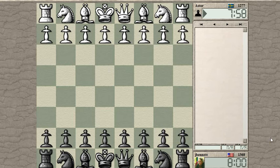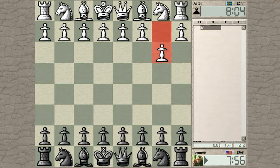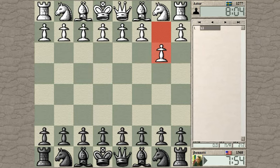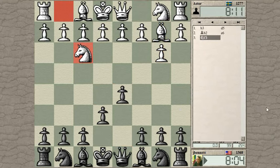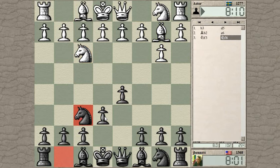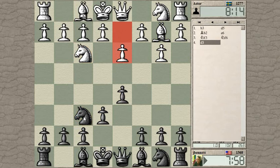Started against Astor from Norway — cool. Starts with G-B3. I'm just going to play some kind of normal setup. I play the e-pawn forward before moving the knight out so I can take back with the queen here. I'll put the bishop there.